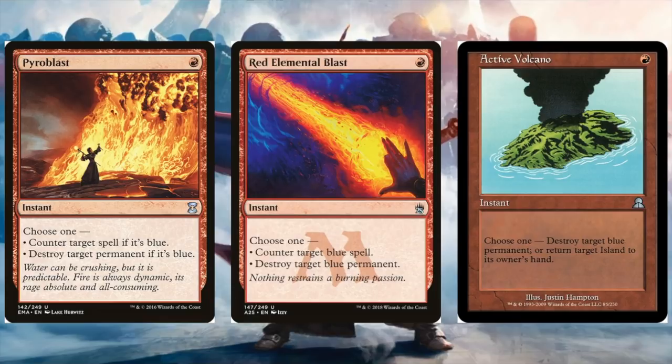Let's go color by color. The color with the best options by far is red. Red has some of the best anti-blue cards ever printed in Pyroblast, Red Elemental Blast, and Active Volcano. I've been main-decking these in certain decks where I know I'm going to be facing a lot of blue. You won't find a cheaper or more efficient source of blue removal. These things are all fantastic — highly recommend all of them.